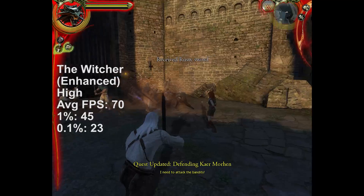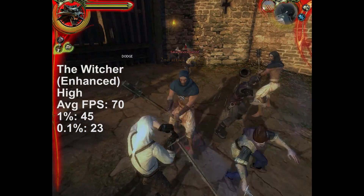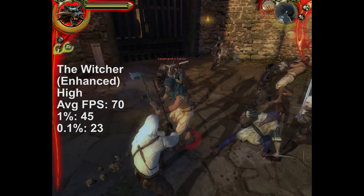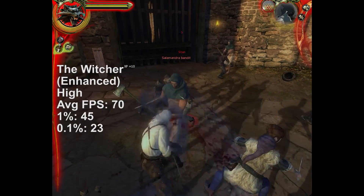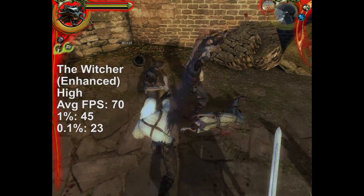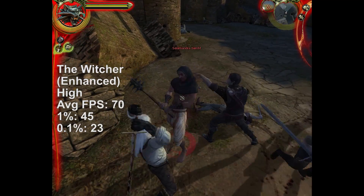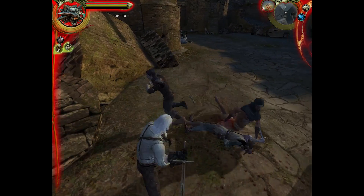I recently got into the Witcher games as well — the first ones in the series. The Witcher 2 won't run very well, but the original is handled by the 4770 just fine and will exceed 60 FPS at this resolution with the high preset. Anti-aliasing was turned off for the sake of avoiding the smell of burning plastic. Unfortunately the Witcher 3, which is also one of my favourites, won't run on this GPU.